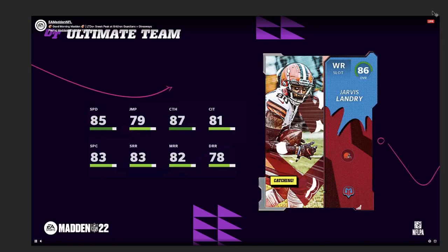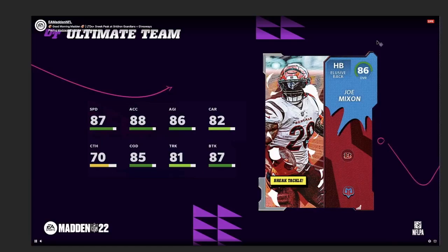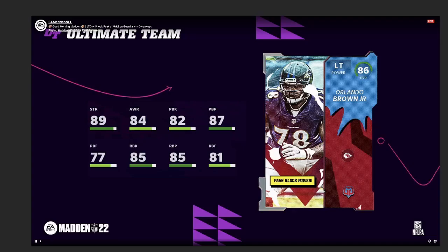Jarvis Landry has 85 speed for a Landry card, which is actually pretty high, but nothing else really noticeable. Like I said, a lot of these cards aren't gonna be the most usable. Joe Mixon has 87 speed, 88 acceleration, 85 change of direction, 87 break tackle — his catching should have definitely been higher. Orlando Brown Jr. has a high strength at 89, but low well-rounded pass and run blocking — nothing too great there.